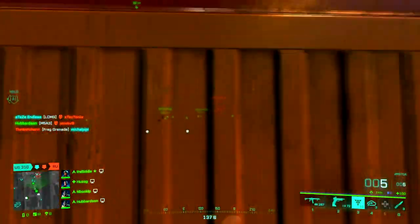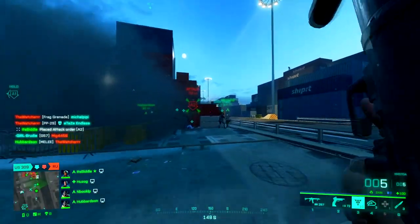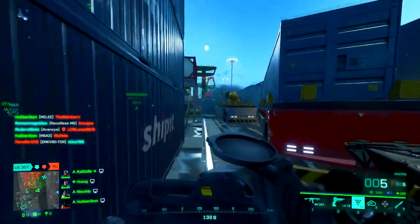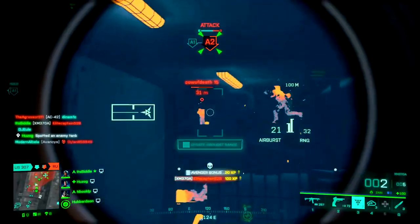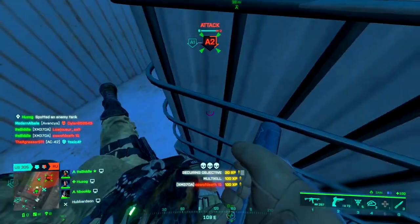Starting off, we've got the Assault class, and their role is to attack, flank, and eliminate the enemy. The class equipment is a Medic Pen, so when you take damage, you can just heal yourself. The weapon proficiency is that you get three extra magazines when equipping assault rifles. Class gadgets are C5 Explosive, RBA Armor Plate, M18 Claymores, and a Smoke Launcher.